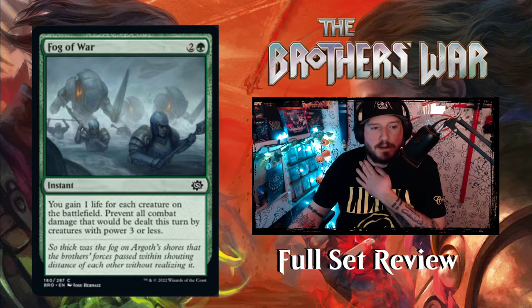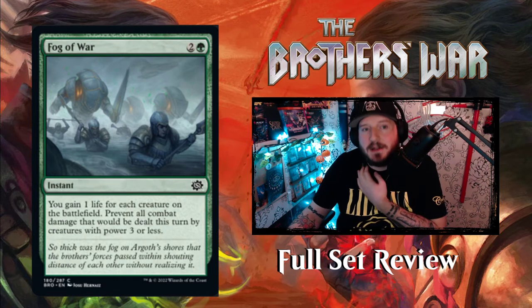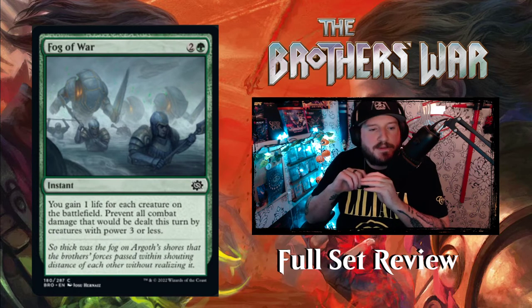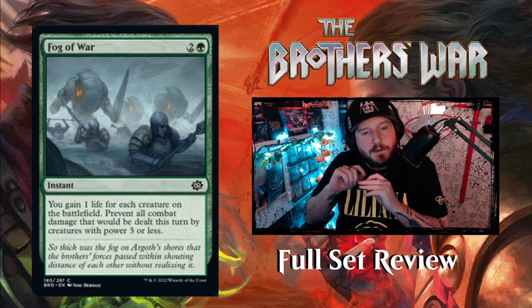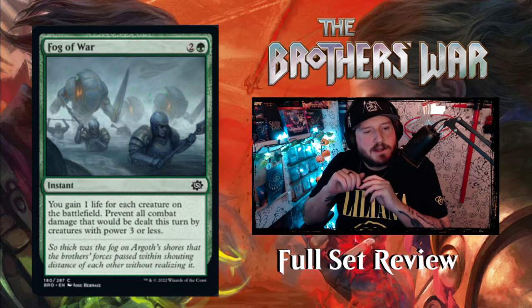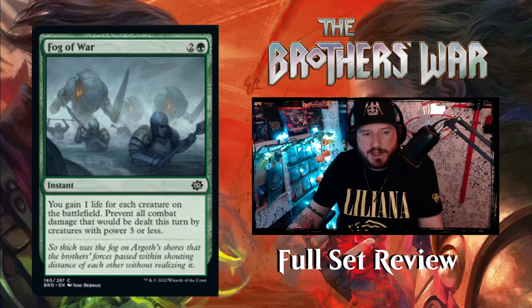Fog of War — 2 and a green for an instant. You gain 1 life for each creature on the battlefield, then prevent all combat damage that would be dealt this turn by creatures with power 3 or less. So it's like a low-to-the-ground fog effect — you can't avoid the big stuff, but you can avoid the little stuff, which is not bad.